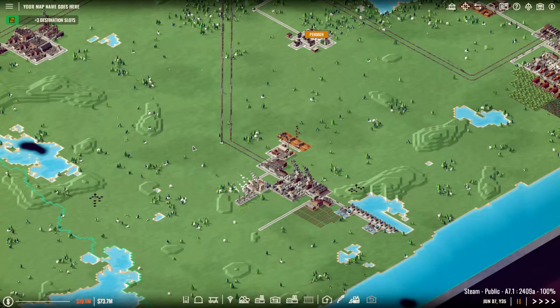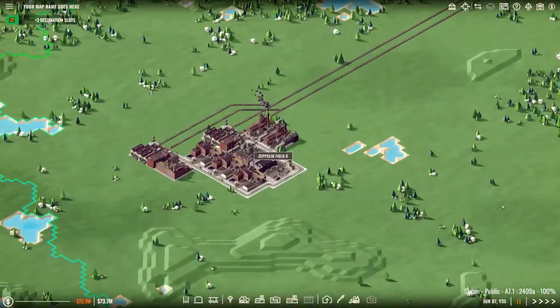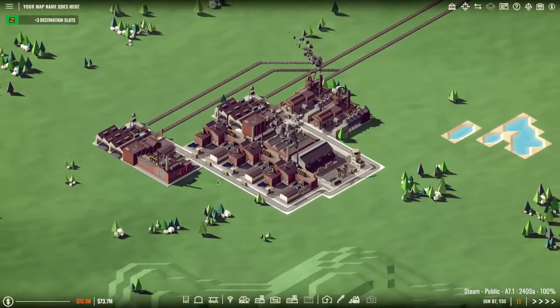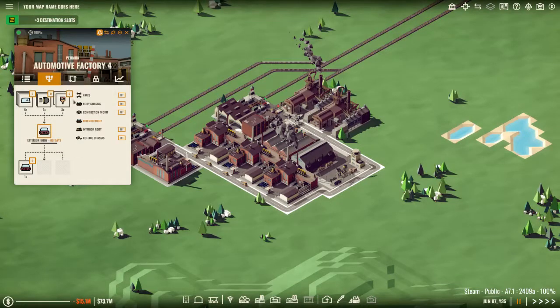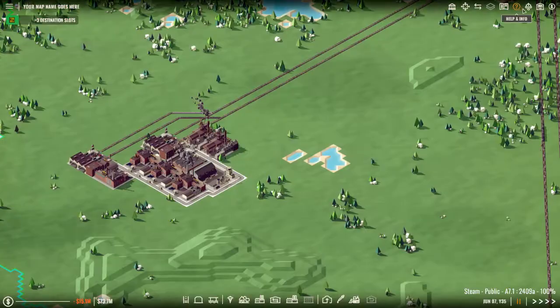Hello and welcome once again to Rise of Industry. In the last episode we got our paint production sorted and it's being sent over to our car manufacturing zone. We've got a facility that is going to start making exterior bodies once it gets all of the required items. So that's awesome. What's next?